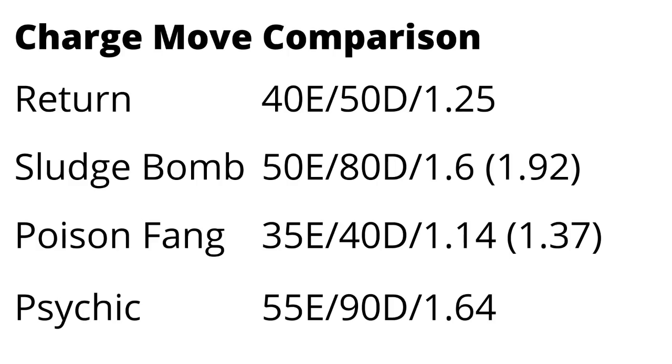When we compare the charge moves, I'm going to assume all of them are running Confusion and Silver Wind. For the second charge move: one option is Return, which you get from Team GO Rocket — 40 energy, 50 damage, 1.25 DPE. Sludge Bomb is the most energy efficient at 50 energy, 80 damage, 1.6 DPE — 1.92 after STAB — and that's only available to Dustox. Poison Fang is 35 energy, 40 damage, 1.14 before STAB and 1.37 after STAB, so it's actually more energy efficient than Return and does almost the same damage. Then Psychic is 55 energy, 90 damage, 1.64, with a 10% chance of a defense debuff.